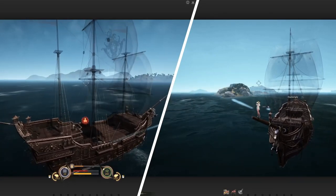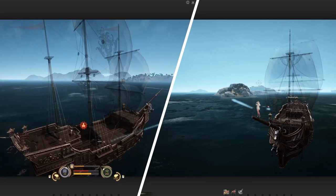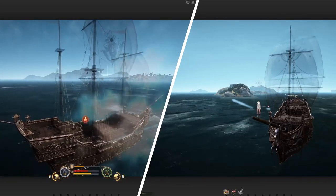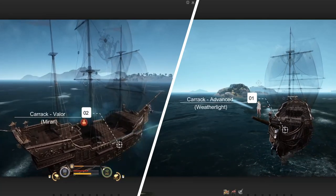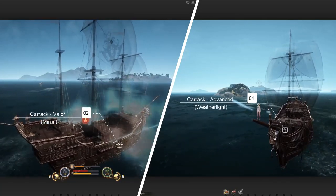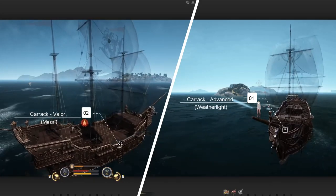Let's start with introductions — a brief background of my experience in bartering. Currently I have two Karaks: the Advance and the Valor. The Advance I use for bartering because of the weight, and the Valor I use for sea monster hunting.